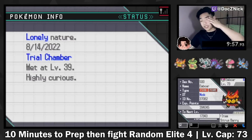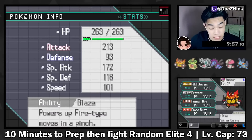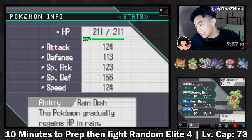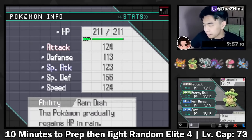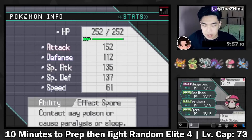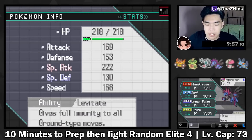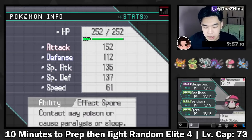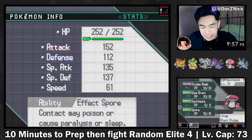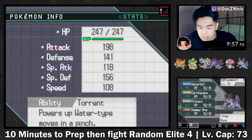I think I butchered something - I definitely butchered something. Reviewing the team: Citrus Berry, Wild Charge, Protect, Hammer Arm, Flare Blitz - that's a lot of recoil moves. Leftovers, Raindance, Protect, Energy Ball, Surf - I probably didn't need both Energy Ball and Surf because they cover very similar typings. Citrus Berry, Volt Switch, Gear Grind, Shift Gear - that's okay. Flamethrower, Surf, Dragon Pulse, U-Turn with Life Orb - that could help, that's decent. Sludge Bomb, Giga Drain, Synthesis, Spore with Black Sludge - probably didn't need Sludge Bomb since Fire-types cover that. Waterfall, Earthquake, Hammer Arm, Protect with Expert Belt - that's fine.